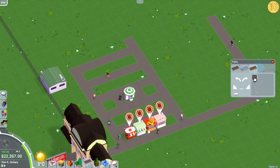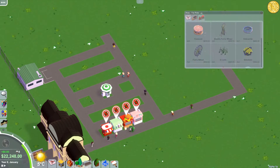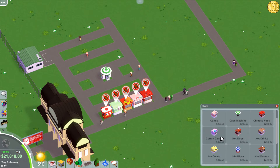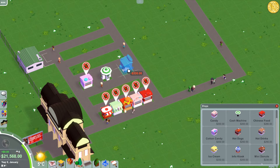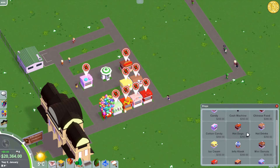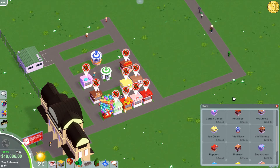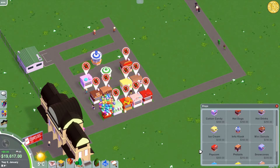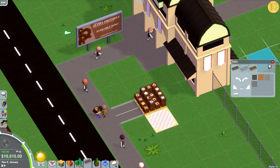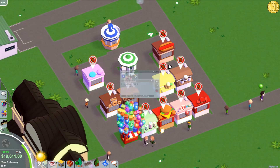You can also set paths to employee-only so only staff will use them. I'm so glad it's easy to place things down with no confusing aspects. We've got Chinese food, cotton candy, hot dogs, hot drinks, ice cream, information kiosk, mini doughnuts, pretzels. You can see this guy here delivering condiments — he goes in and gives the boxes to the stores, and that's when they open up, which is pretty cool.